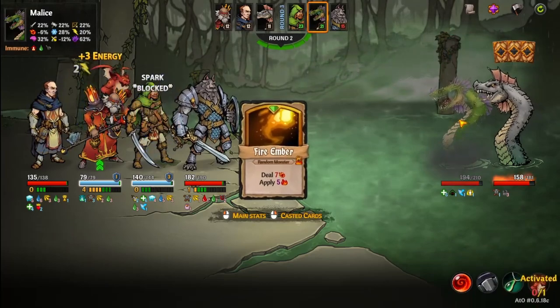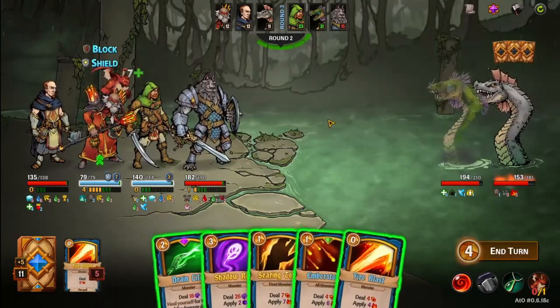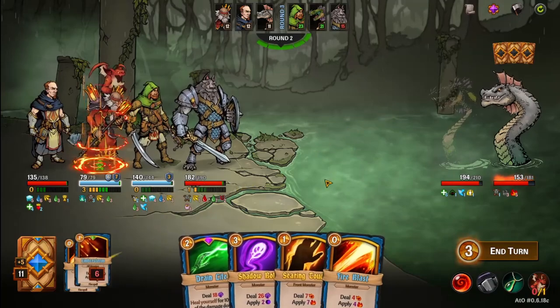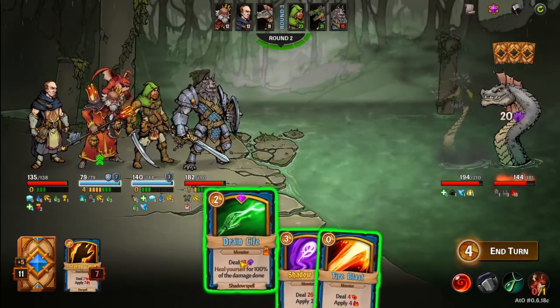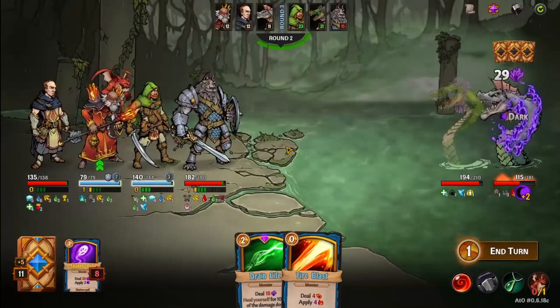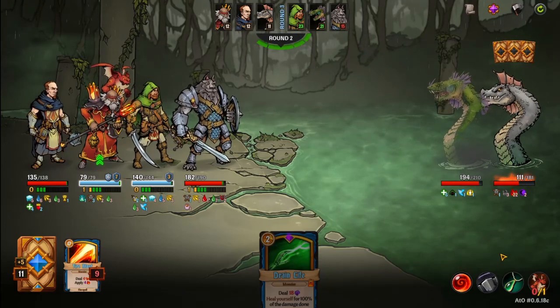Now this one's vulnerable so I know who we're hitting. There's one at the back. Oh I drew all my non-fire stuff — ember storm, searing touch. We don't need to heal so let's just shadow bolt and fire blast — starting to stack up some fire. We won't be able to kill in this turn unless we draw the best hand ever.